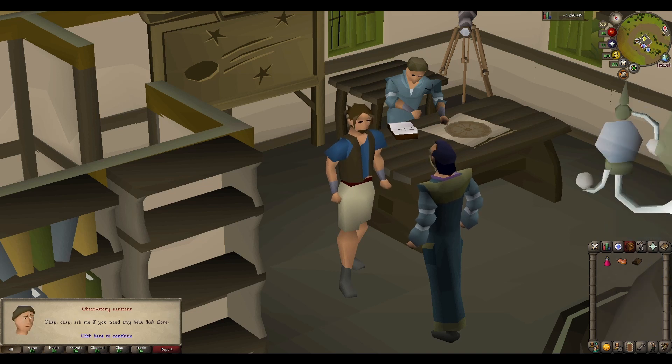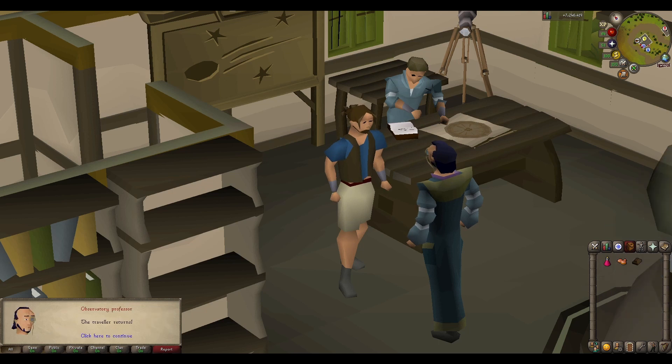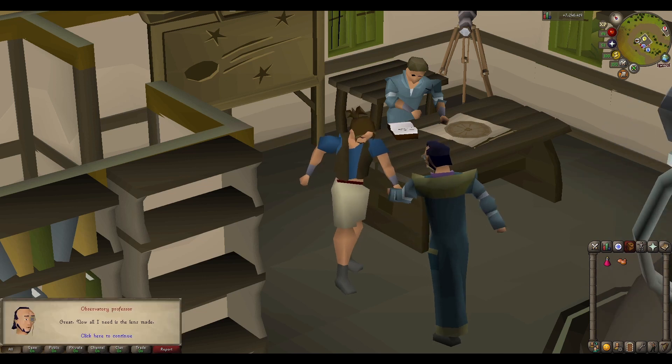Welcome to episode 44 of the Questlore series: Observatory Quest. The Observatory Professor's telescope was damaged by a group of goblins, and he'd like your help to fix it. First you hand him some planks, then a bronze bar, and some molten glass.